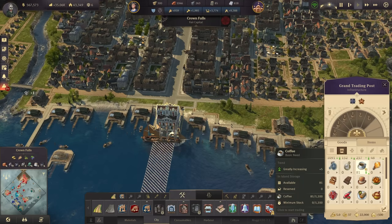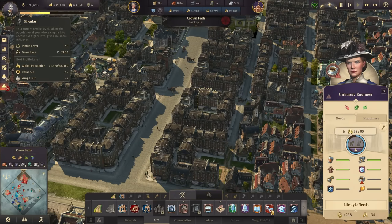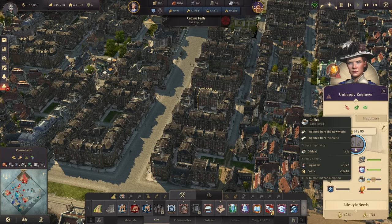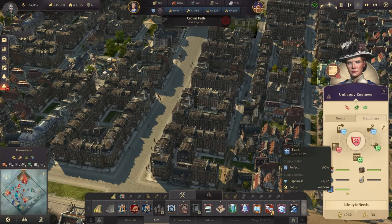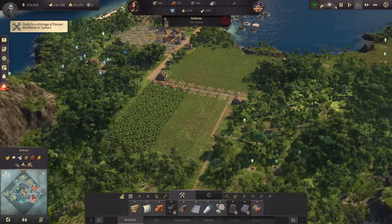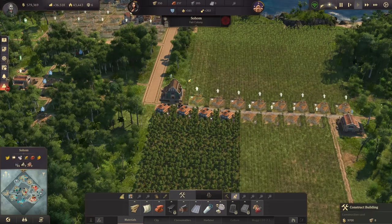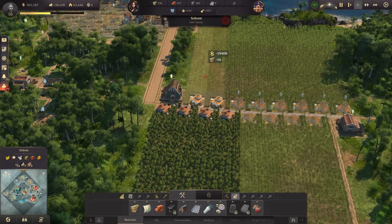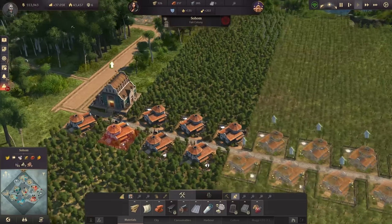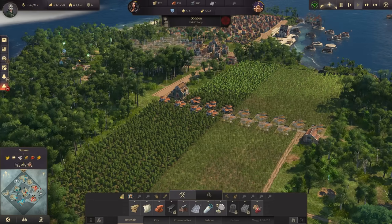We now have 81 coffee - let's unlock coffee for my engineers, which means more people moving in and more money. Another good is filling up. I've built the caoutchuk plantations in the last episode - they're slowly starting to work. Since I have more money let's build three more. It's costing 10,000 per plantation, so not cheap upfront, but we can afford it - we're close to 40,000.